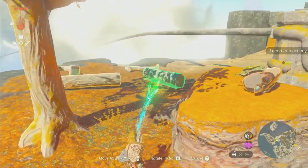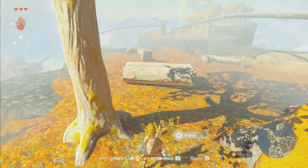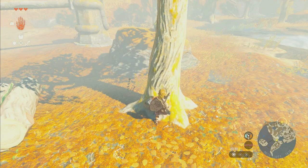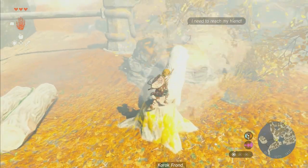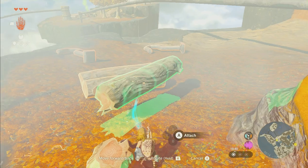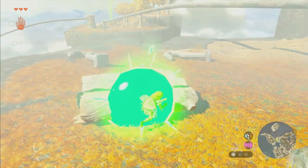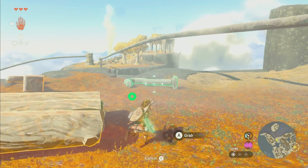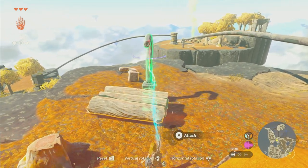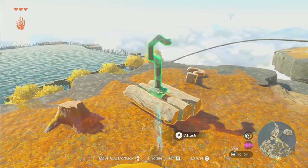We're going to ideally want to put three logs together. Move it forward, rotate it, and then attach it. Then we're going to go to our inventory, take the stone axe, and chop down this tree. Let's use Ultra Hand again - grab this, bring it over here, rotate it once this way, set it back down, attach it. Then grab the next one, bring it over, rotate it, and attach.